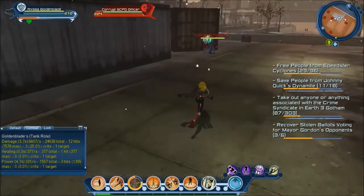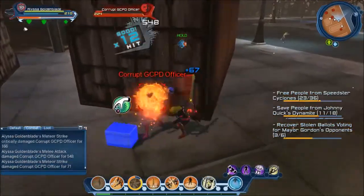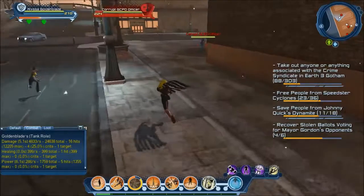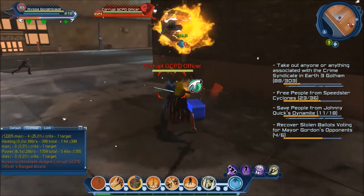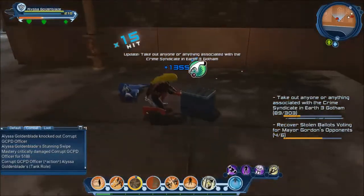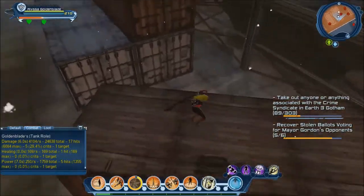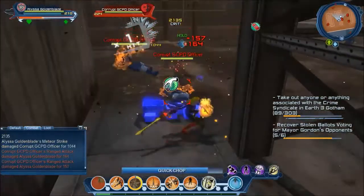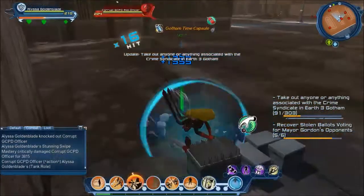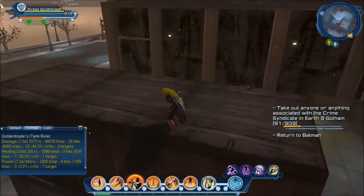That's actually a tip for getting weekly stuff done — don't fly from node to node. Just walk if you can, so that way you take out everything in between the nodes, and then you can go fast once you complete the weekly. Two more boats. All right, so that completes the Batman mission.